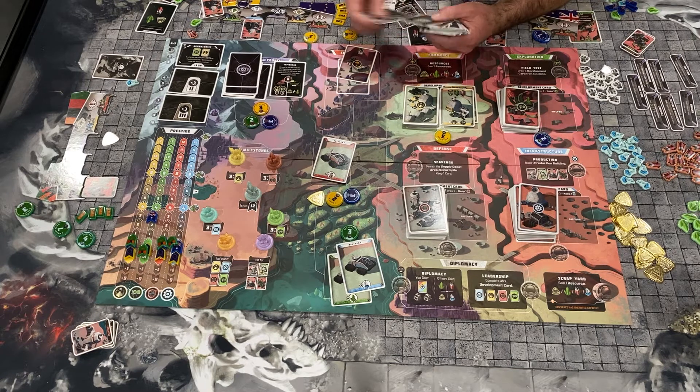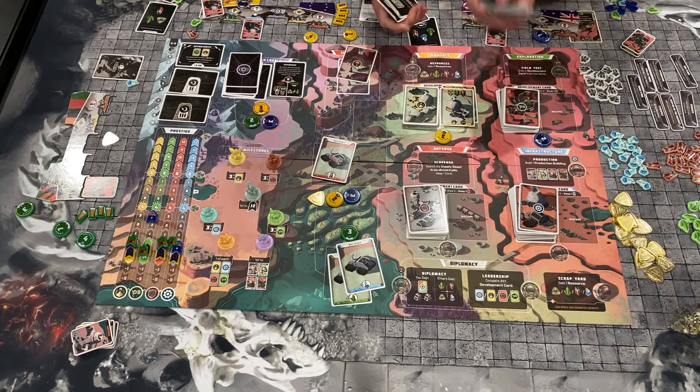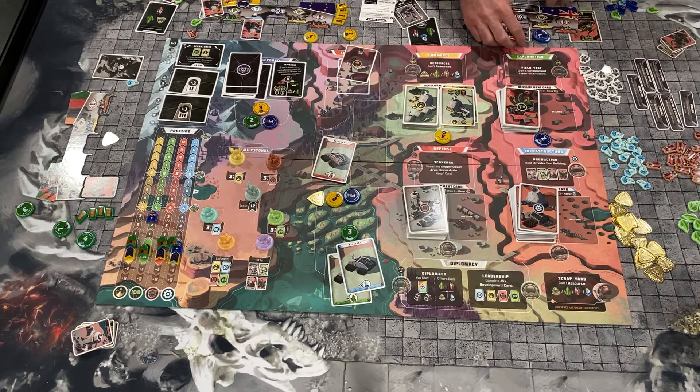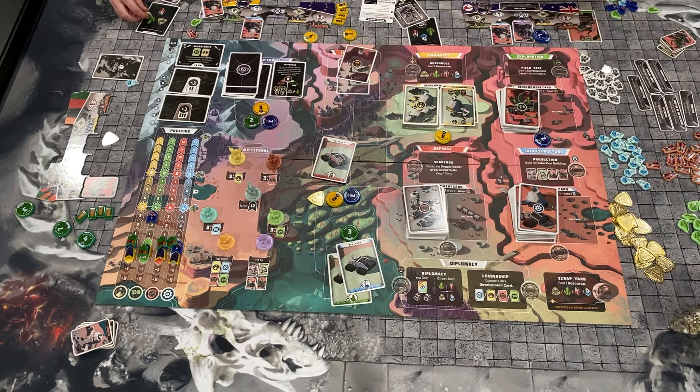Even further down towards the bottom of the stack you'll have relic powers. When you draft one, you get to take one of the relic power tiles and slot it onto your board. If and only if you have your relic building in place, then during the produce phase you will get to trigger whatever your relic power is — unless some of the relic powers are just points at the end of the game.